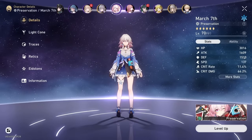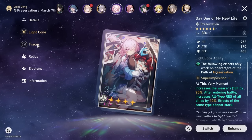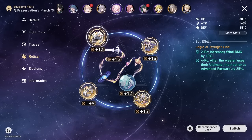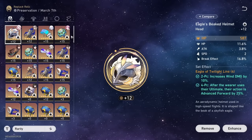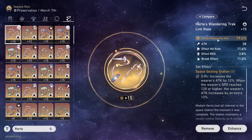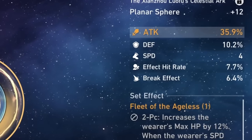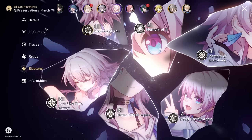We got Honkai Star Rail's princess, March 7th. She's running 'Day One in My New Life,' her personal light cone. Relics are experimental right now - the idea is just ulting and then action forwarding, continuing the process of quickly regenerating energy with speed boots and ER rope. Just a little fun build. She's maxed out.